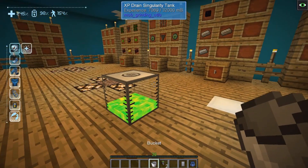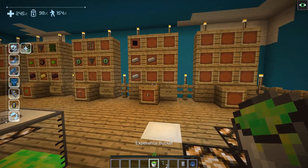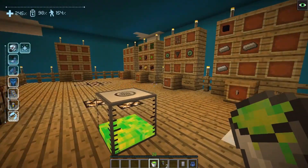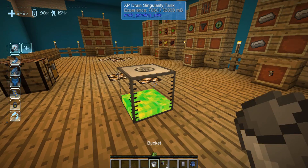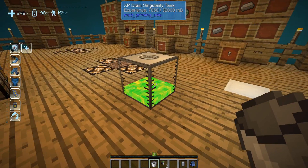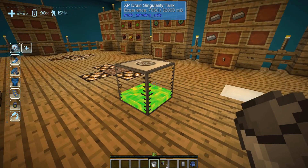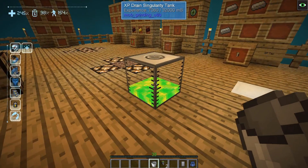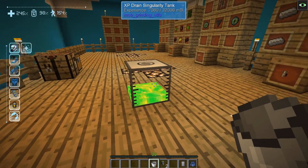When you hop back off, the process will stop and now I have experience stored in this tank. To get it out there are a couple of options. One is a bucket — if you right-click on the tank with a bucket you'll get a bucket of experience. You can reverse that by clicking again with the bucket to put the experience back in. So if you're farming liquid experience from a mob farm you can take it from a bucket and put it right back into that tank.